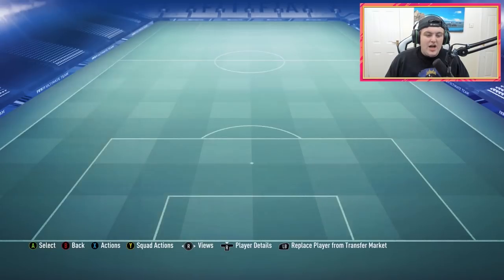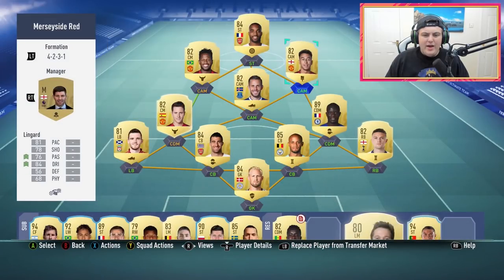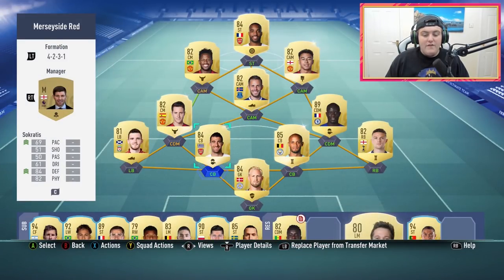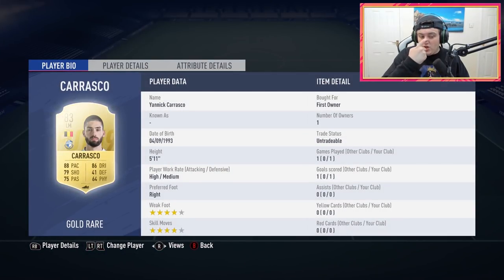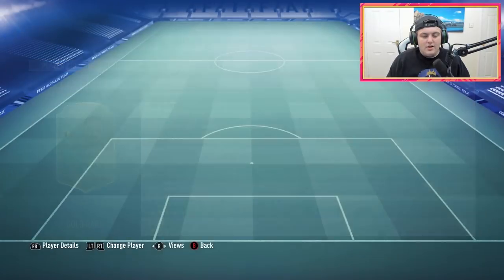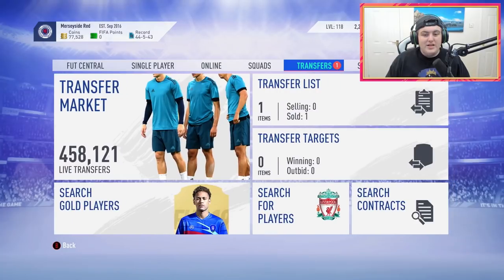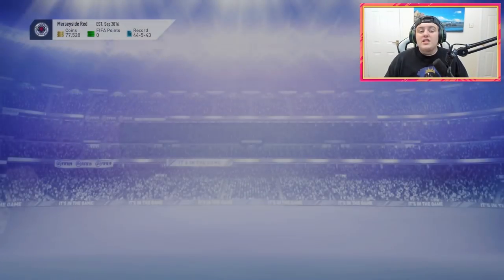He's got an untradeable Lacazette up top with an untradeable Lingard, and I'm guessing untradeable Fred and untradeable Sigurdsson too. Decent looking squad. Hopefully we can make him some coins here - there are some decent looking players on the bench. I actually do want to try out that Carrasco; looks like a solid card. He seems to like the untradeables, so maybe he'll just put the players back into SBCs and stuff.